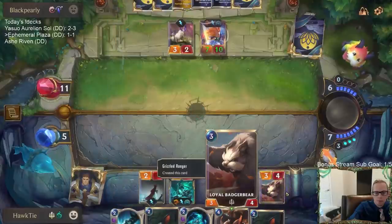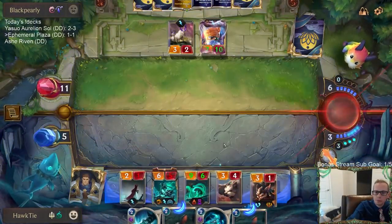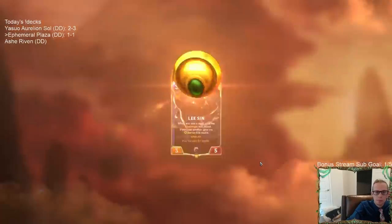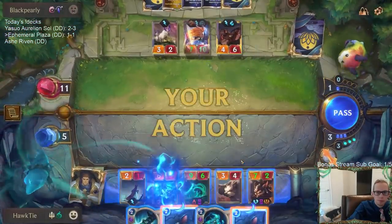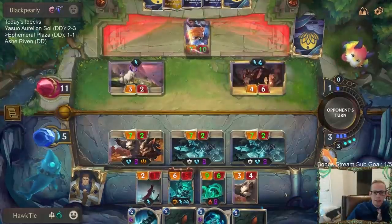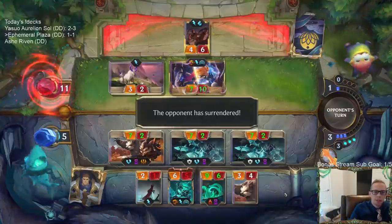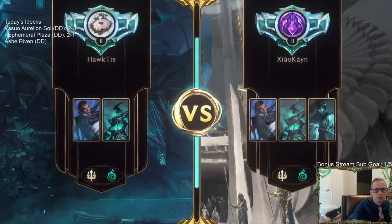We'll go ephemeral scout with the sharks and we still get to attack again — kind of weird because we're attacking with non-ephemerals, but because we declared the attacks with only scouts, there we go. GGs. And then we'd be able to attack again with Hecarim.